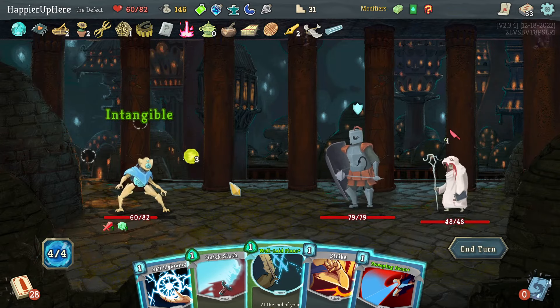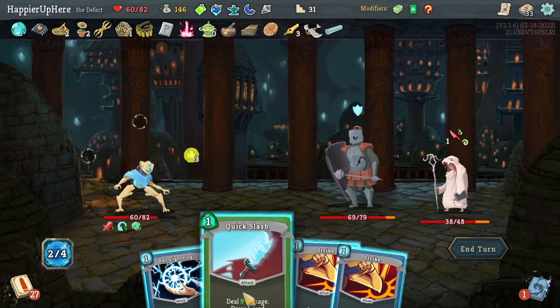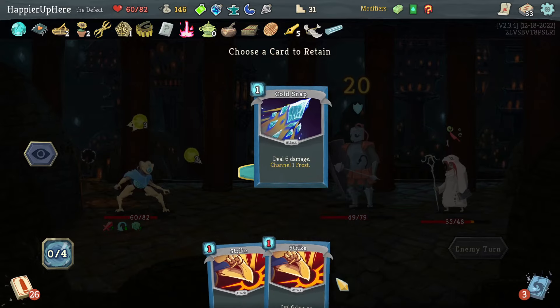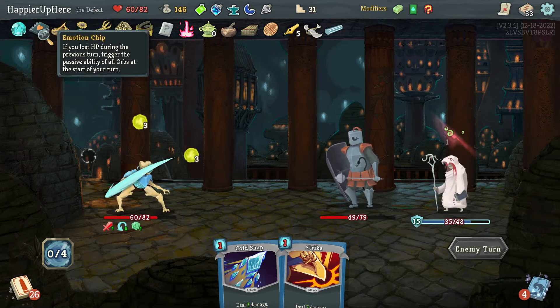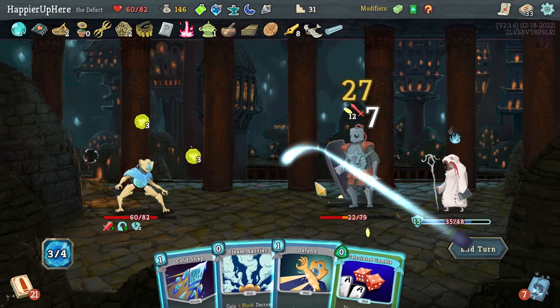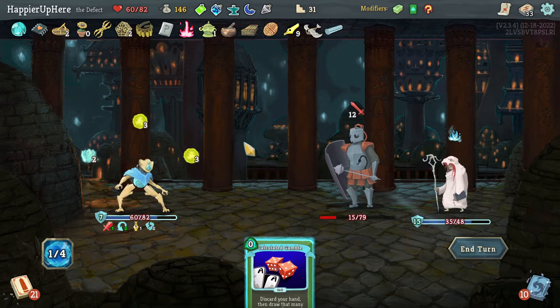Another Centurion and Mystic fight — no way to get overkill by stalling. Let's do Sweeping Beam, Quick Slash, Ball Lightning, and Cold Snap — would have avoided taking one damage without it. I have Tungsten Rod now though, so let's do Masterful Stab, Strike, Strike, Cold Snap, Steam Barrier, and Defend.